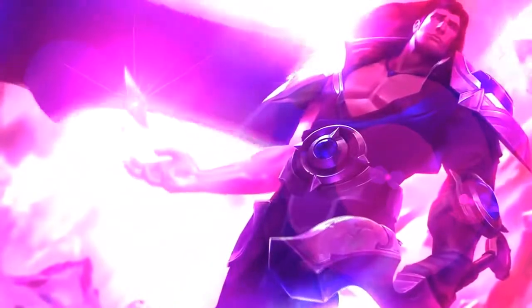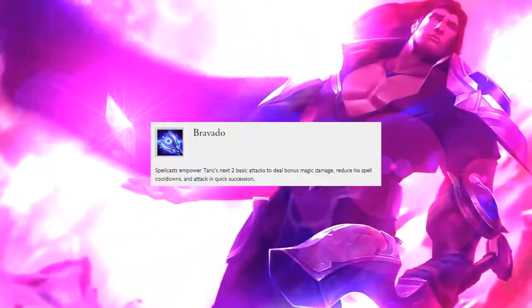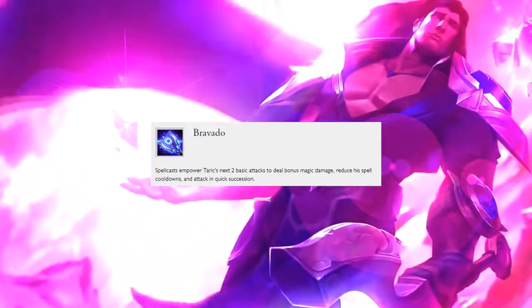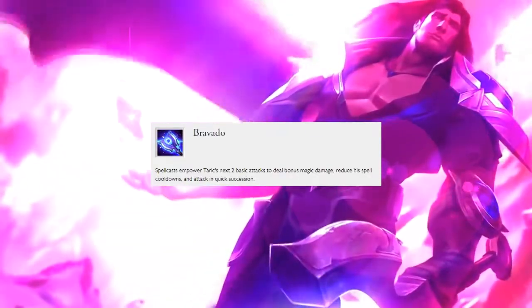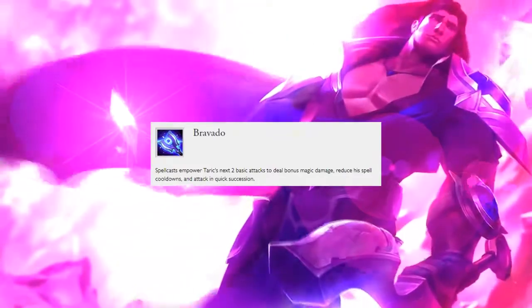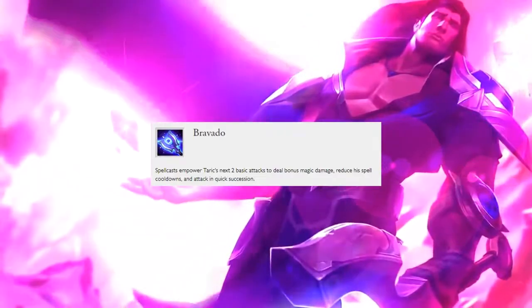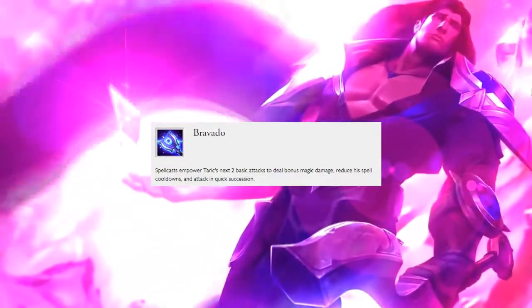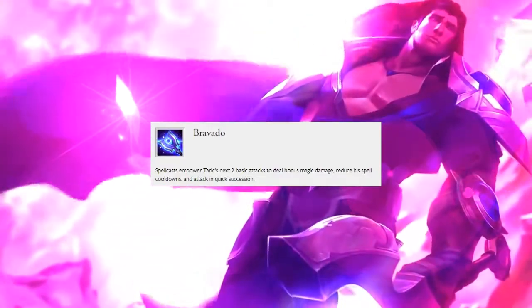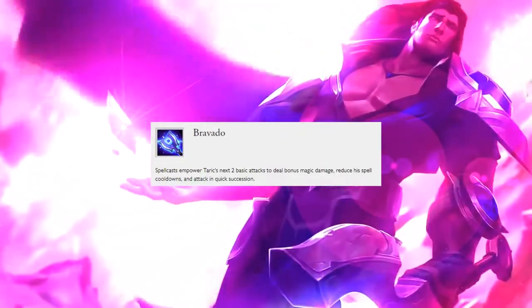Let's start off by going over Taric's passive and abilities. The passive is Bravado, which after casting a spell, Taric's next two auto-attacks deal increased magic damage with 100% attack speed. Each auto-attack also reduces the cooldown of all of Taric's abilities, excluding his ultimate, which is not affected by his passive's cooldown reduction.